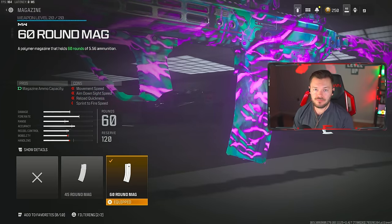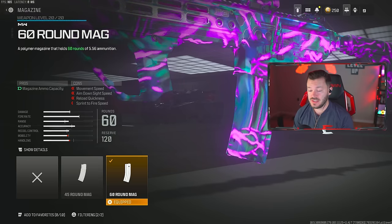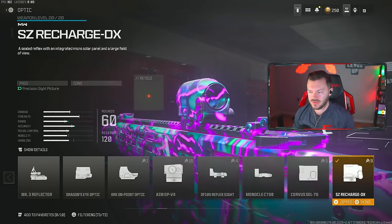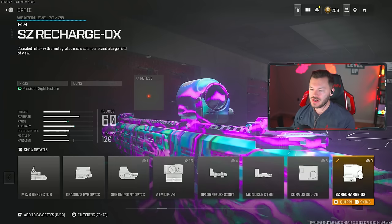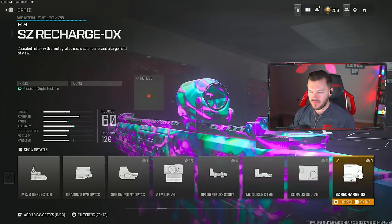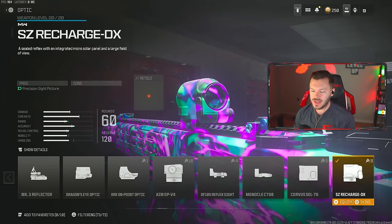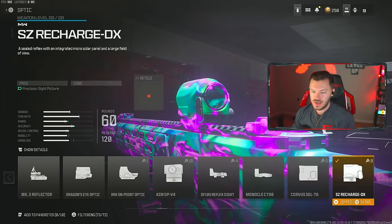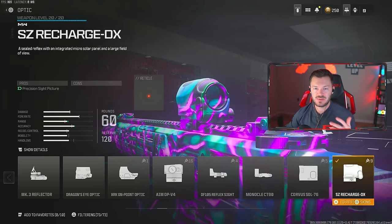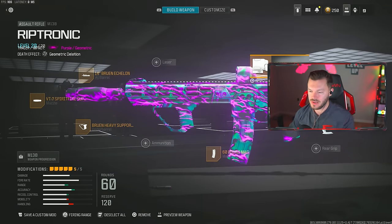We're going to throw on the 60-round mag — 60-round mag kind of guy — and because this has a higher fire rate, you're definitely going to need that 60. Lastly, throwing on the SE Recharge. I personally do not like the Corio Eagle Eye on this thing; I much prefer the SE Recharge as my sight of choice. I don't even think I need a red dot, just the SE Recharge — the way this thing sits, I absolutely love it, and the gun hits incredibly hard. Though you're welcome to run the Corio Eagle Eye, the SE Recharge is definitely the better option here. I dropped some high-kill gameplays with this exact setup.